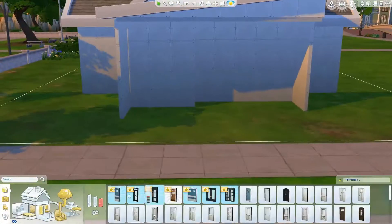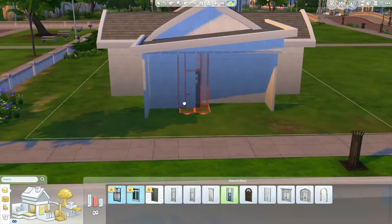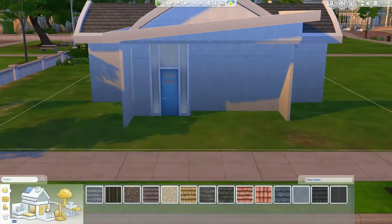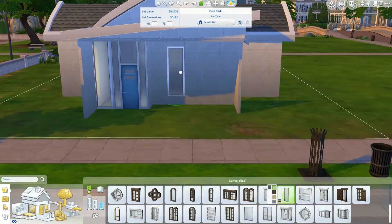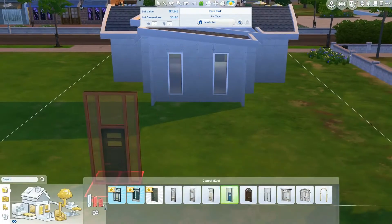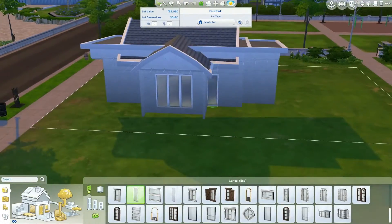This house is also available in the gallery. My gallery name is angel fire 202, and people are already downloading it so you can go download it too. I like to upload my houses before I make a video of them because if I don't, I usually forget to do that — but this time I did not forget.